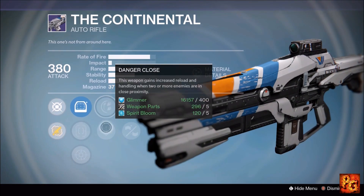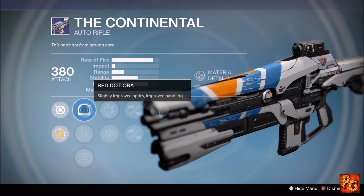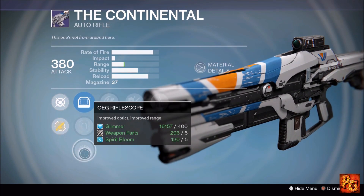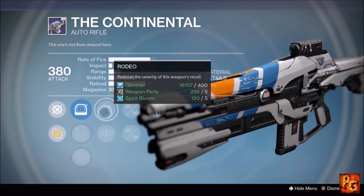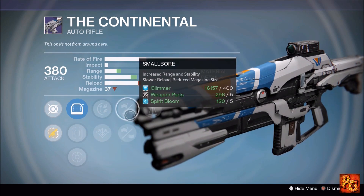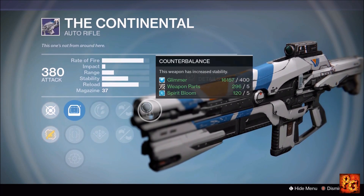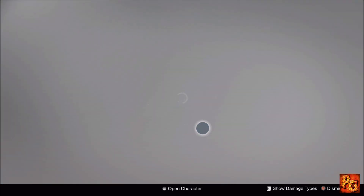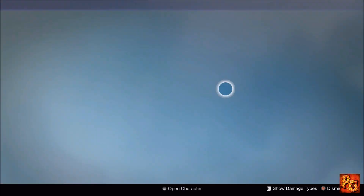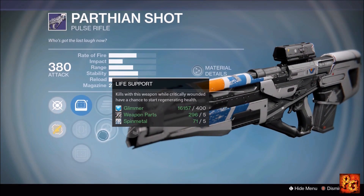Let's move on to our last vendor, the Vanguard Quartermaster. Starting with the Continental auto rifle, which comes with Counterbalance, Small Bore, Appended Magazine, Rodeo, and Danger Close. There's nothing for stability in the sight options, so go with OEG Rifle Scope for the range boost. Pop on Rodeo plus Small Bore or Appended Magazine, either is okay, and Counterbalance. You'll have an okay — not great — auto rifle for Crucible.